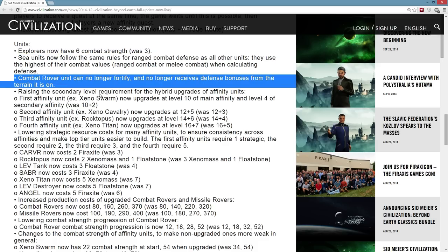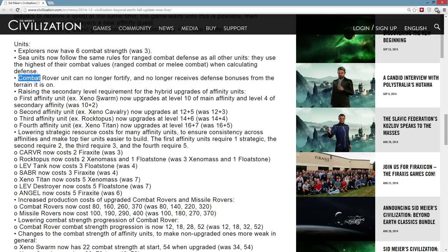The combat rover can no longer fortify and no longer receives a defense bonus from terrain, which brings it more in line with how fast-moving cavalry units worked in Civ V. Usually you weren't using your combat rovers in defensive situations anyway because they had slightly lower combat strength, but now it makes it a little more explicit. You no longer get defensive bonuses from sitting on a hill, nor can you fortify with fast-moving units.